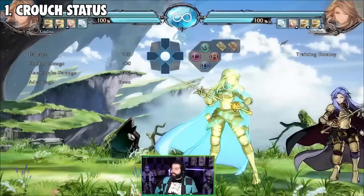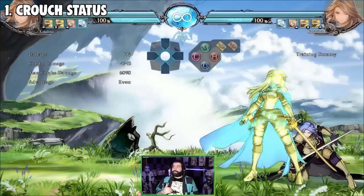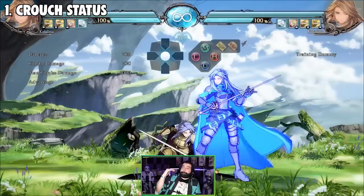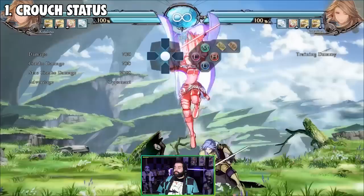Same thing with other combos, like 5M into 2M — that works on crouching. Frame data changes if your opponent is standing or crouching, and that also applies to blocking. Things are easier to punish if you're standing than if you're crouching. So keep that in mind when you want to mash out of a combo or punish something. Blocking standing and then punishing accordingly is much better. The crouch confirm also applies to blocking and to punishing.